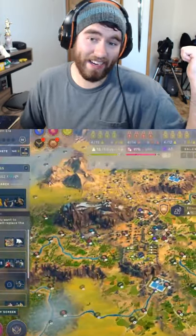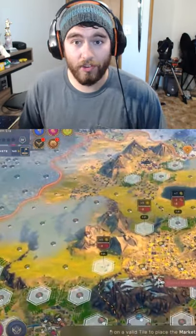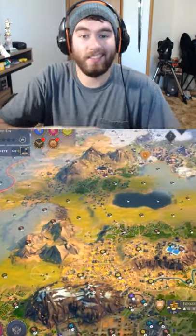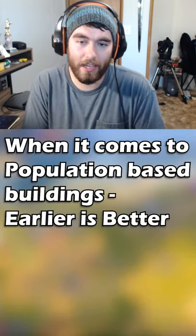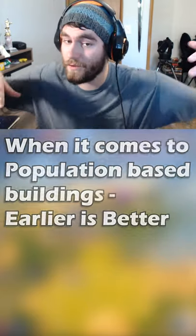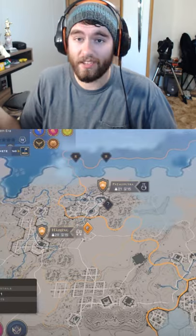That school you built back in the ancient age is still producing science, and the Cabinet produces more science, but it ends up producing less science in relative value — because you're nearing the middle or end of the game. In the end game, all that extra science goes to waste if you've researched every single technology, because the game ends and fame is the determining factor.